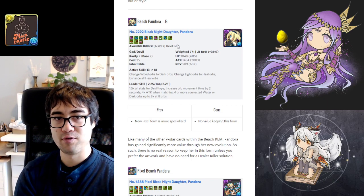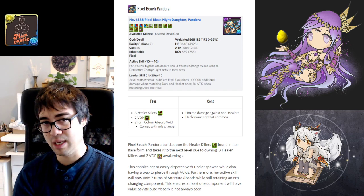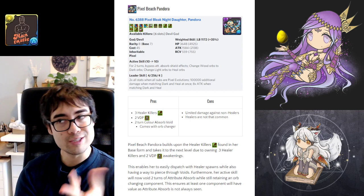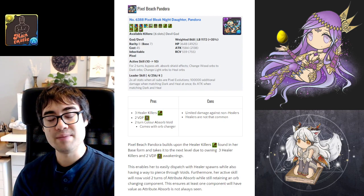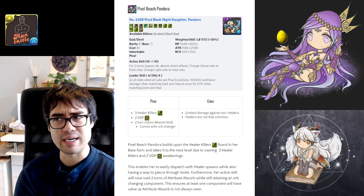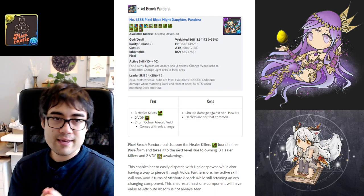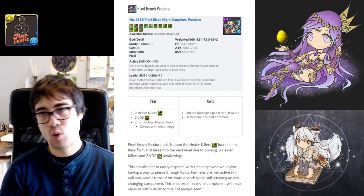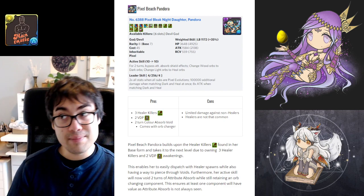Beach Pandora's base form is not the stronger one — her pixel form is much stronger, with triple healer killer and double VDP, kind of like Beach Sonia in smashing through a specific type while piercing voids. It can be a strong farming or ranking dungeon solution if the spawns are healer-type. Additionally, pixel Pandora has 2 turns of damage absorption void, which is more meaningful in newer content where damage absorption becomes much more lethal. The tradeoff is her leader skill forces you to use all pixel evolution cards, which tend to not be the greatest overall.